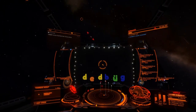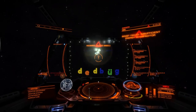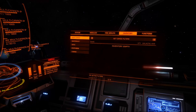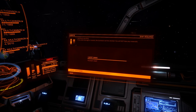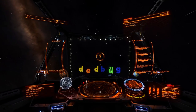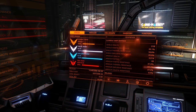I also fit it with some decontamination limpets because the scouts occasionally shoot caustic missiles, which get on your hull and eat away at it. Normally if you don't have decontamination limpets, you have to burn the caustic substance off by purposely overheating your ship. But recently they came out with decontamination limpets, so I fit those. I also went with hull reinforcement, decent armor, not much shield — a bi-weave shield, which is definitely recommended for this.